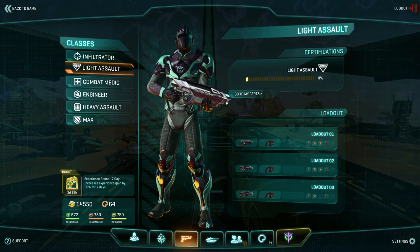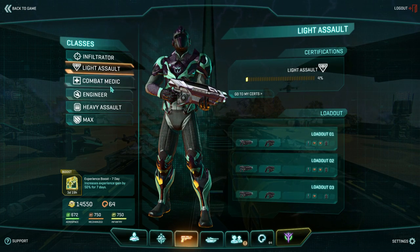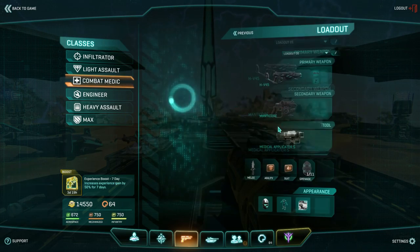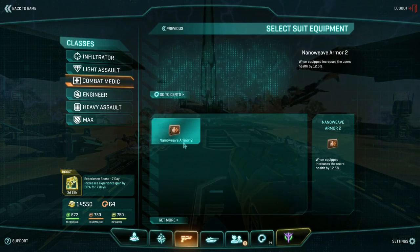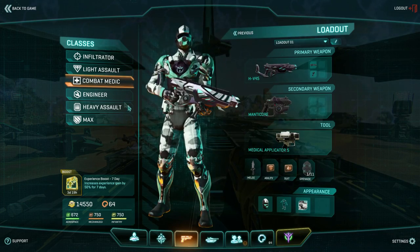To make sure you have your unlocks equipped, go into your classes which is the gun tab down here. Go into combat medic, select your loadout, go into suits, and make sure you have it equipped right there. You just click it and that will equip it.